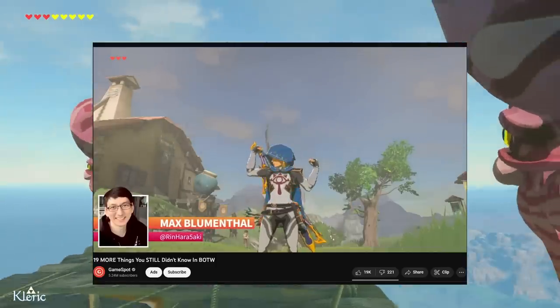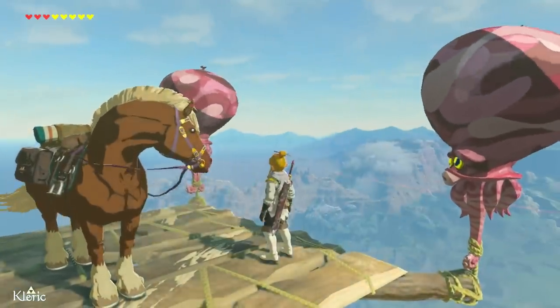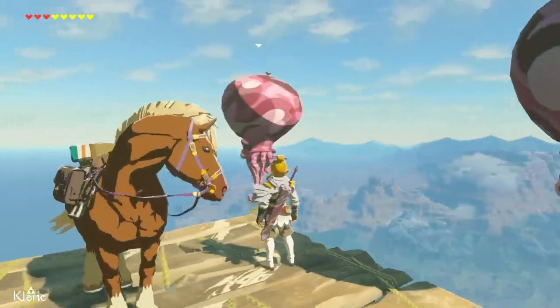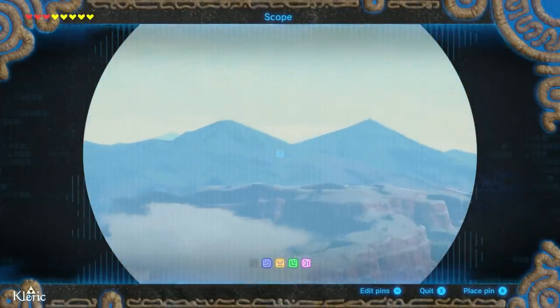There's a fact for you, Max Blumenthal of GameSpot. This gives us a great vantage point to see everything the sky has to offer. Wow! There's an invisible sky island over there. Let's go to it!